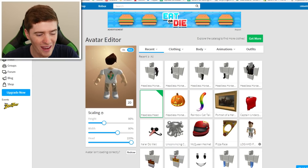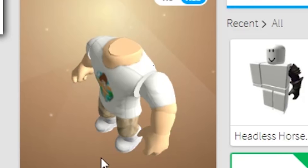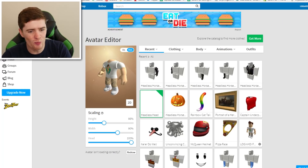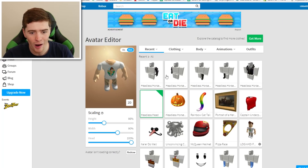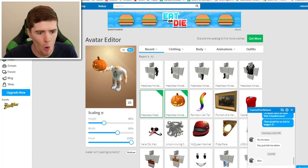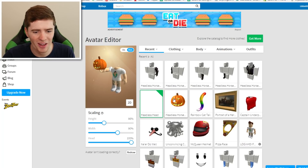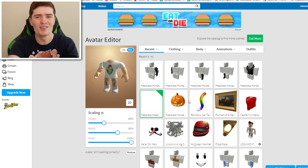That looks so weird but it looks sick. What if I get rid of my hair as well? That looks terrifying - my head's just been cut off. I also got all these items here as well. So if I put on the pumpkin, it has like a pumpkin in my hand. That looks quite cool, I don't know if I'll have that on though.